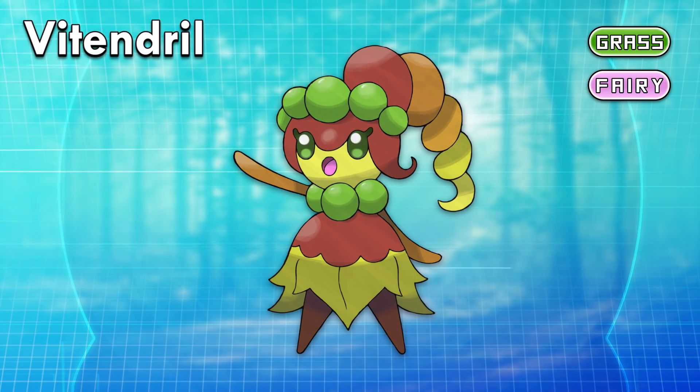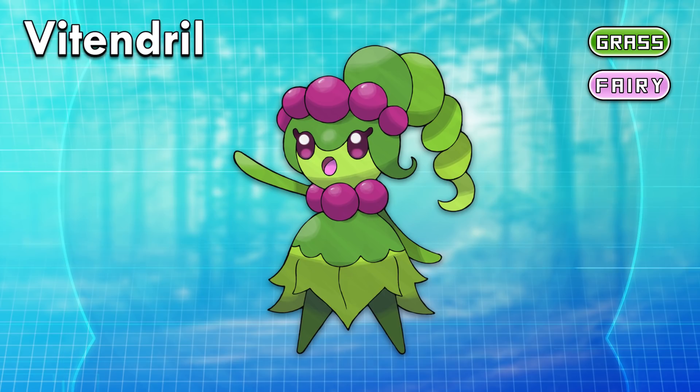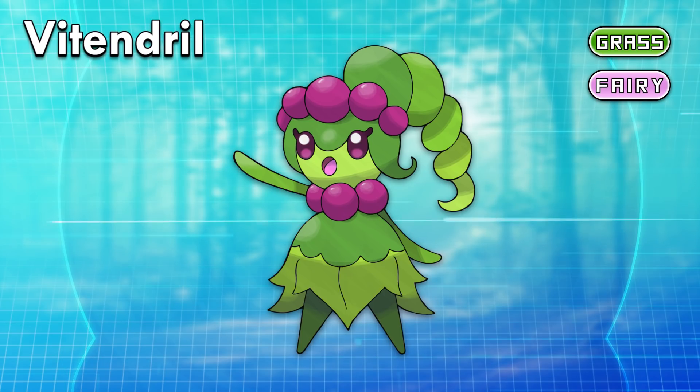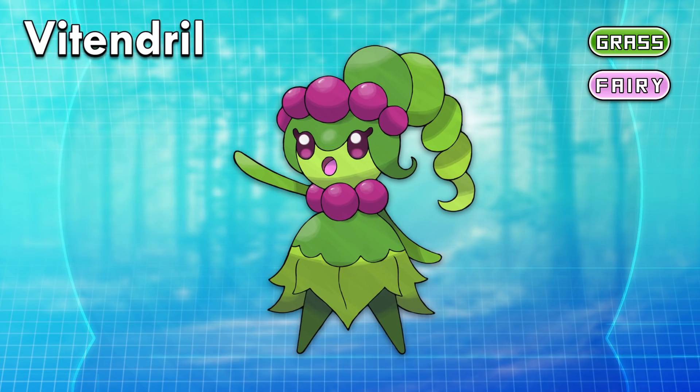Here's their shiny. They can learn a new move called Grape Bomb — an 80 base power physical grass move that lowers the opponent's speed. It's crazy seeing an evolution to a Pokemon I made many years ago. Originally its evolution was very masculine and menacing, but I'm very glad I went in this direction. It's definitely the prettiest Pokemon I've ever made.